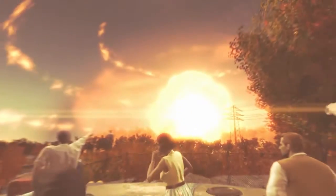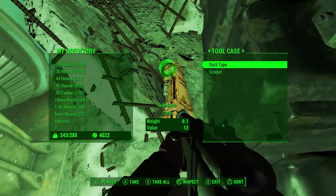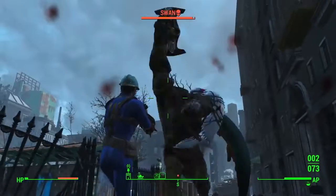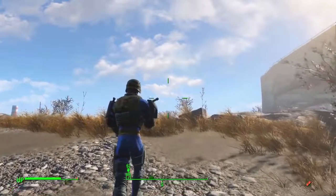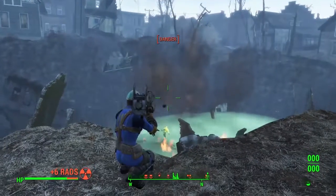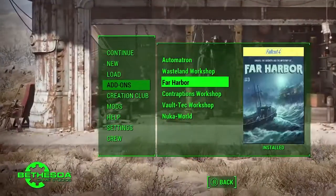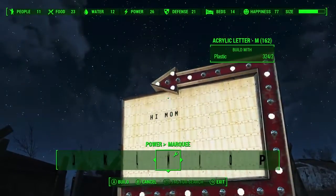Fallout 4's base game — by now, most of us have logged quite a few hours into it. We've scoured nearly every inch of the wasteland in search of bottle caps and adhesive, accidentally stumbled across plenty of angry deathclaws and behemoths, and walked for ages while overburdened just to get our spoils back to the nearest settlement. But for those who haven't gotten their fill yet, Fallout 4 Game of the Year Edition is here, and it comes with all six DLCs. Here's the lowdown, plus some tips to help you get started.